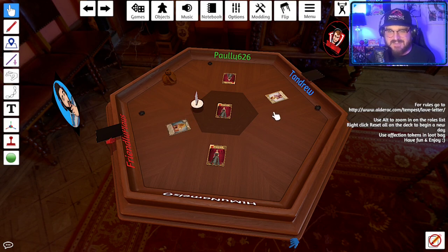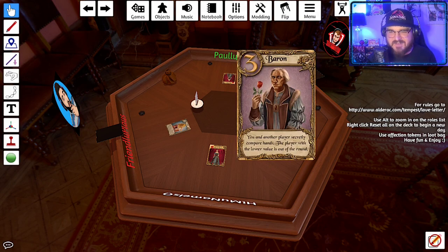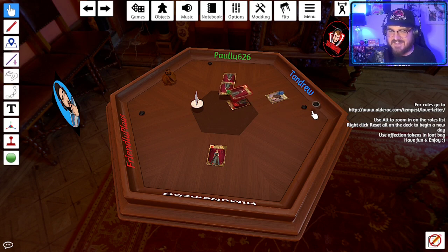It's just Tandrew and Friendly left. Tandrew draws and plays a baron — comparing hands with Friendly. The result: Tandrew wins. He gets another token of affection and now has two tokens — one more and he wins.